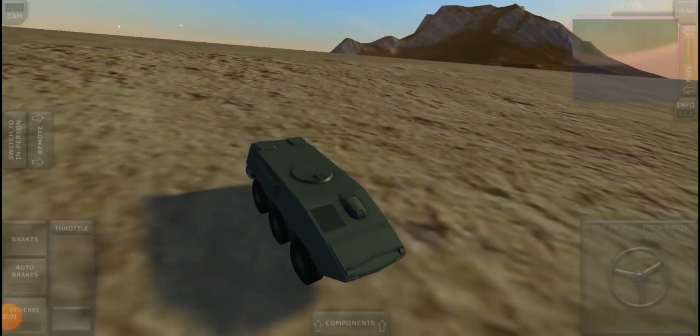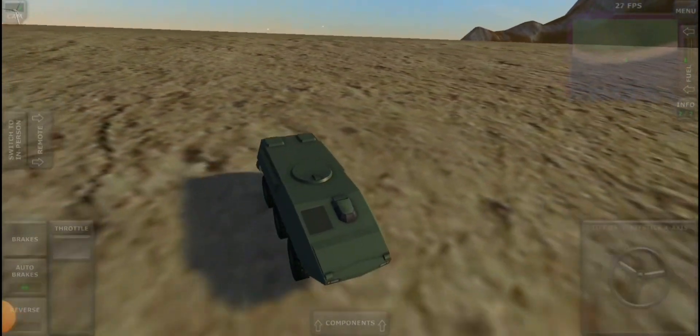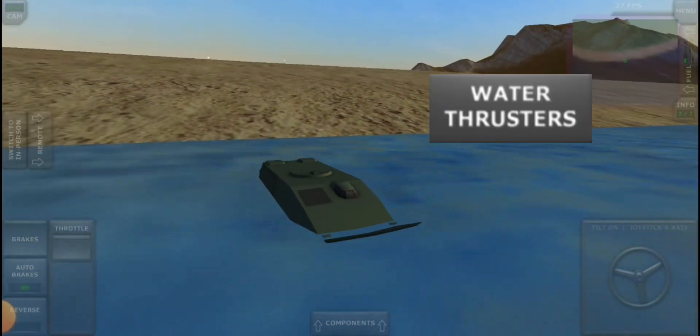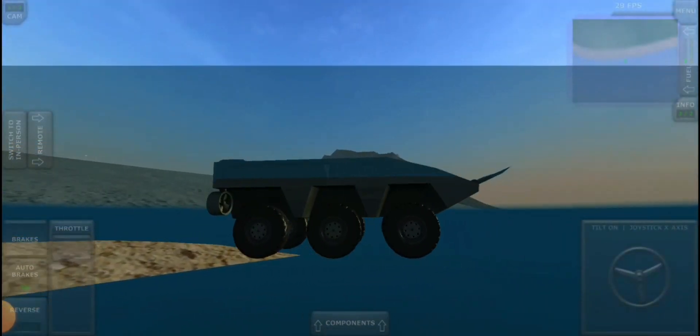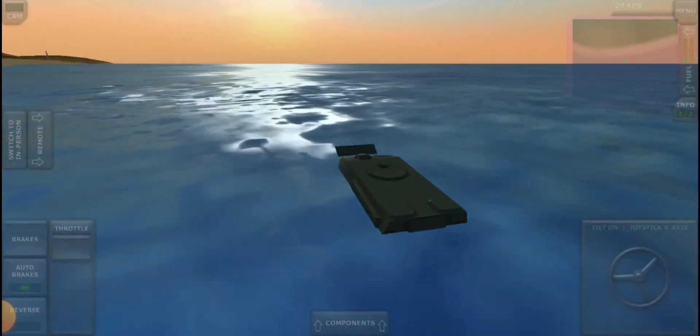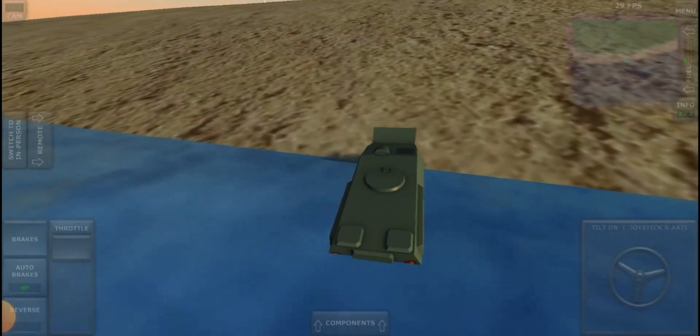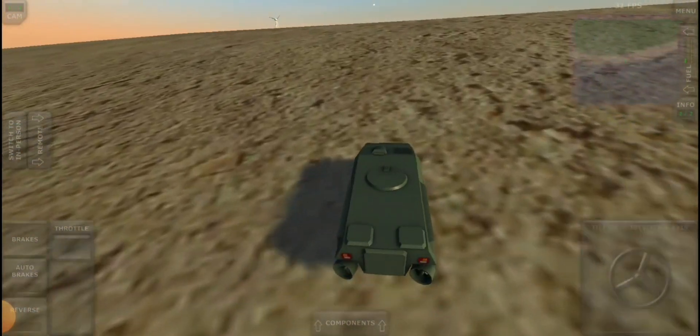Did you know that the APC has a special attachment that allows it to float on water? In that attachment, it's water thrusters. They add like two motors at the back of your APC which allows it to drift on the water — literally drift. And they can even go back on land and back in the water.